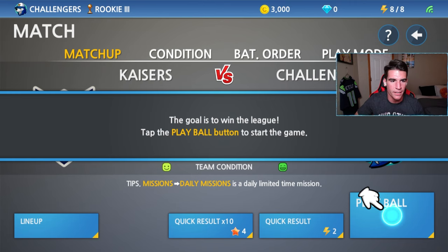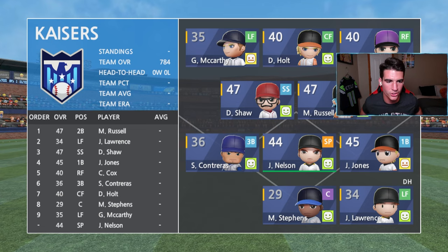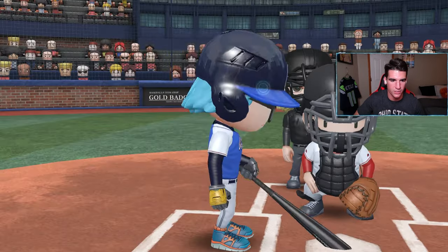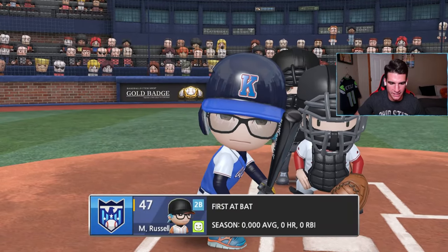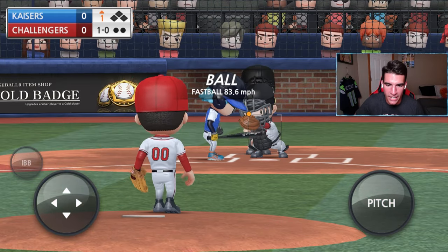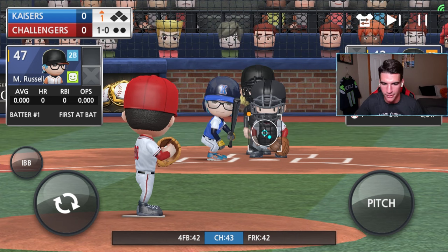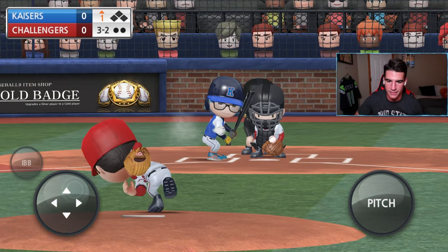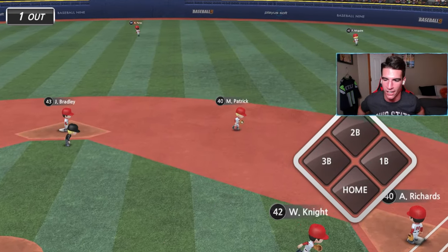First game versus — I think we're the Challengers, or are we the Kazers? I apologize if I mispronounce the name. Loading in — there's our Emperor's dude, definitely our best player. Top of the first, we're pitching. Nice little bat flip right there. Okay, first pitch I've ever thrown in an actual Baseball 9 game — let's find out if I give up a home run. It's a ball — that was 100% a strike, straight up. Full count, he's blown two calls. Nice line out — wasn't a strikeout but I'll take it.